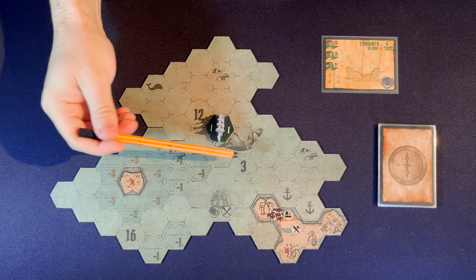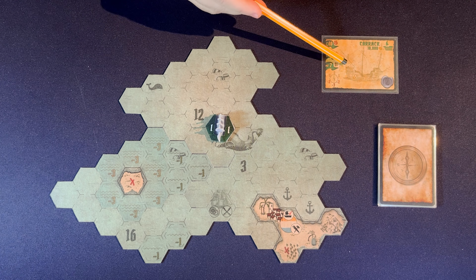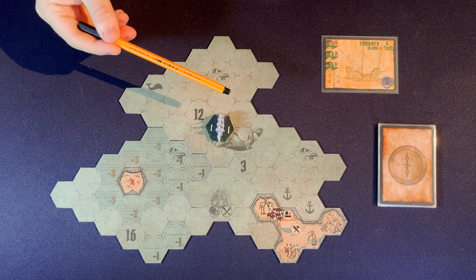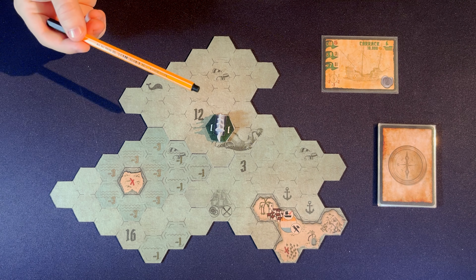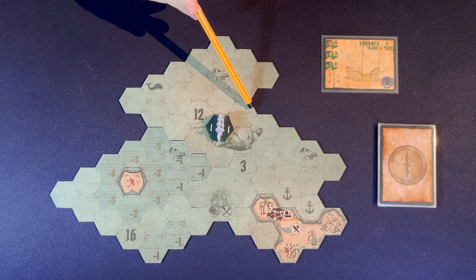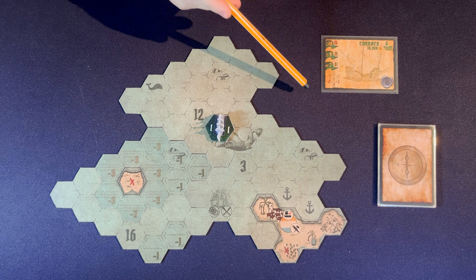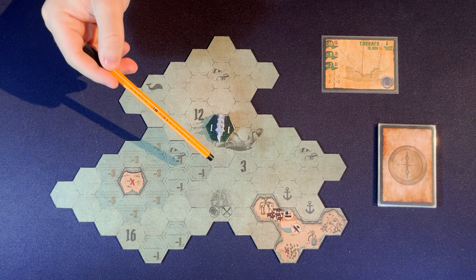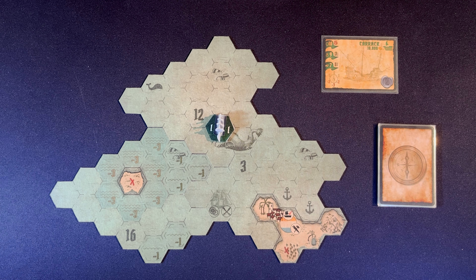A ship can move to one of the four spaces without any penalty as indicated on its card. But if it were to make an unusual move to one of the three rear spaces, it will suffer a penalty — in this case, minus 2 to the two rear spaces and minus 3 to the back space. Keep in mind that the card indicates the direction of the ship; it has nothing to do with the board or the position where it is located.